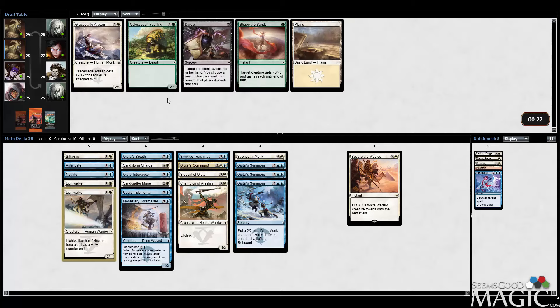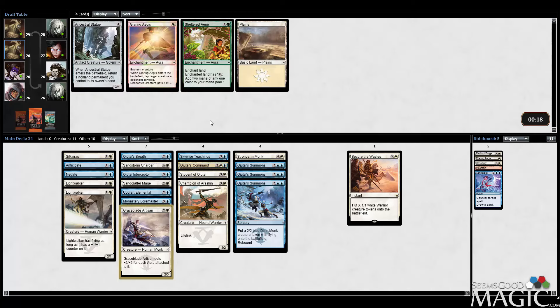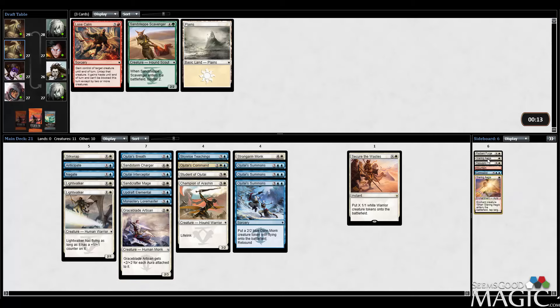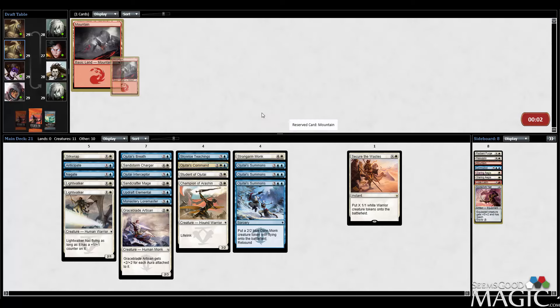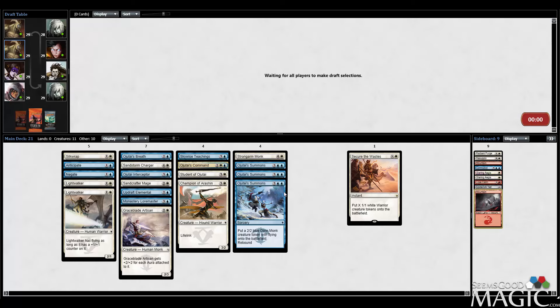I'll take the Graceblade Artisan — we do have a Glaring Aegis. At the very worst it's a 3-mana 2/3. We'll follow up with another Glaring Aegis, but that's not really the direction I want to go with this deck. I'll take the Looose Comb. Spider Silk Net is actually a card I like, but this doesn't strike me as a deck that would really need to sideboard into it. So now we're one card away from our 18-land deck, which I'm still comfortable doing.